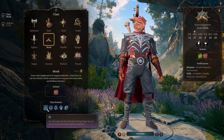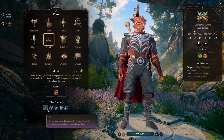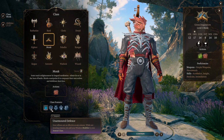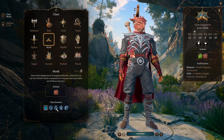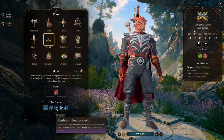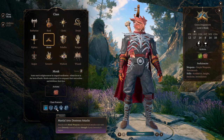Ki represents the monk's inner energy. They can expend this to perform various special actions, such as Flurry of Blows. Unarmored Defense adds the monk's Wisdom modifier to their armor class — especially useful for those who want to run around without armor. Dexterous Attacks add the monk's Dexterity modifier to their attack and damage rolls if it is higher than their Strength modifier.